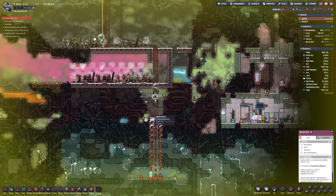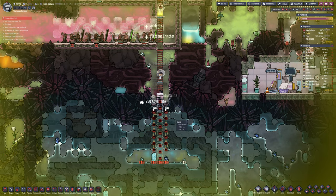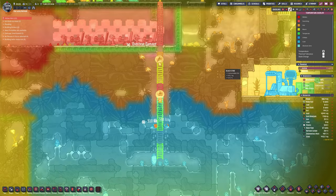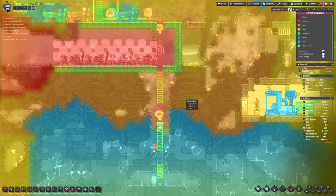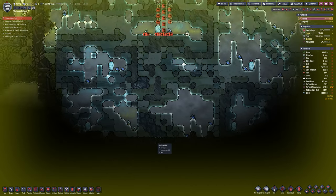It has gone horribly wrong. The generators, as you can see, are starting to fall apart. We are repairing them — they run for a little bit and break down again. I am going to turn off the auto repair because they are wasting steel. We only have just over four tonnes of steel in storage and I don't want to waste that keep fixing these with no end in sight.